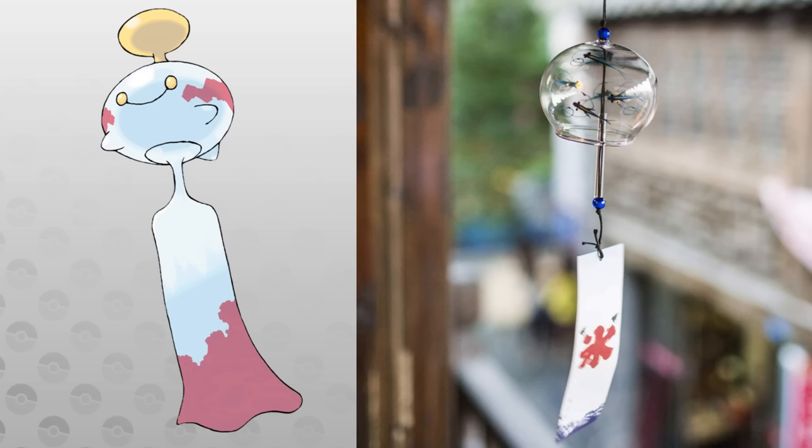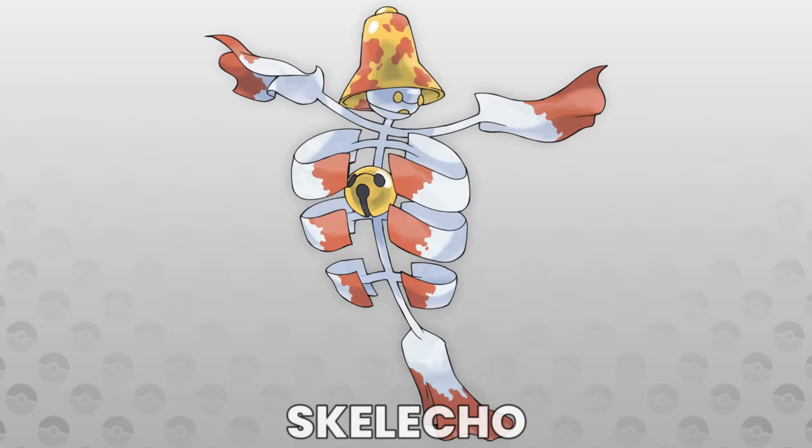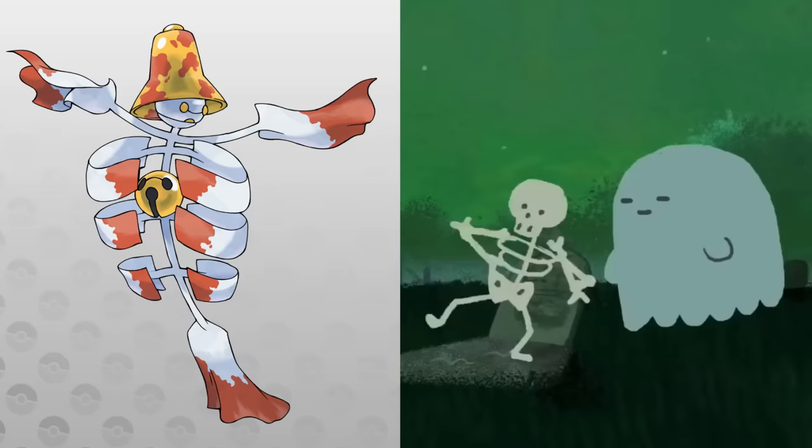Lastly, there's that Nucleotype evolution I was talking about, and this one is also pretty obvious: Chimecho. It's a wind chime — what else do I need to say? When giving a Chimecho a Nucleotype, it gains the sound type, and at level 40 can evolve into Skelecho. This one is pretty fun because it's a reference to skeletons being depicted playing their ribs like a xylophone.